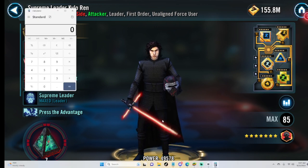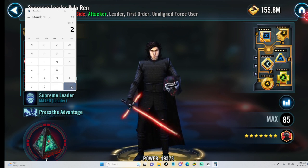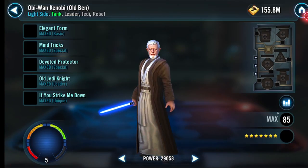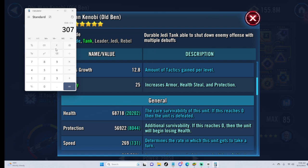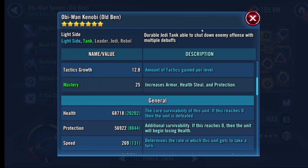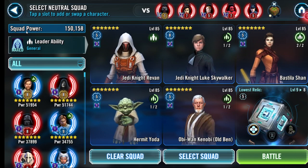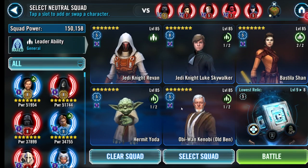That's a very fast Supreme Leader Kylo Ren — 584 speed. 584 plus 30 equals 614, divided by 2 equals 307. That's pretty fast. That's what my Old Ben needs to beat. Old Ben is at 269 plus 35 — Old Ben's going to get doubled up. This is probably going to be really ugly. I slowed down Bastila and Old Ben and now I'm going to have to re-speed them up. SLKR will take two turns before Old Ben and Bastila do — I don't think this is going to work.